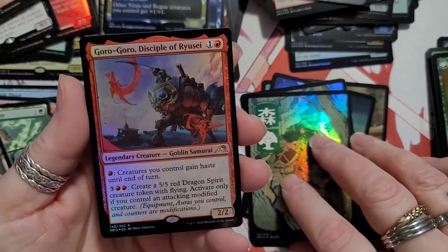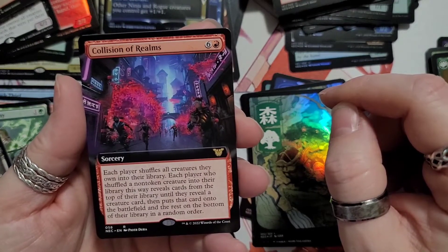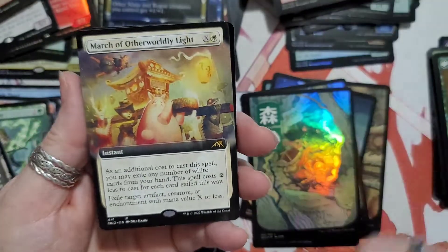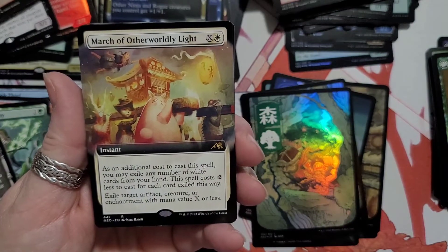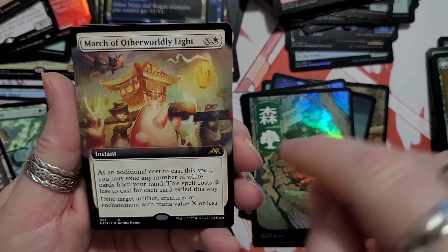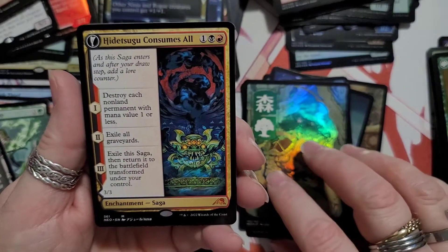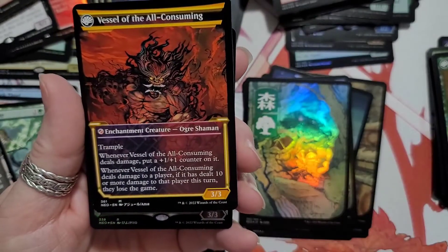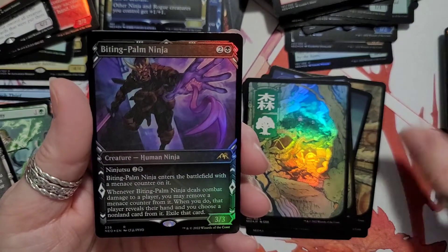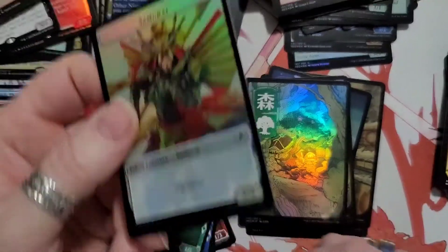Goblin samurai. Collision of Realms sorcery — each player shuffles all creatures into their own library. March of Otherworldly Light instant — look at this one. Hidesugu, Consumes All. Vessel of the All-Consuming. Orc shaman. Human ninja — Biting-Palm Ninja, bites your palm. And then a nothing card.